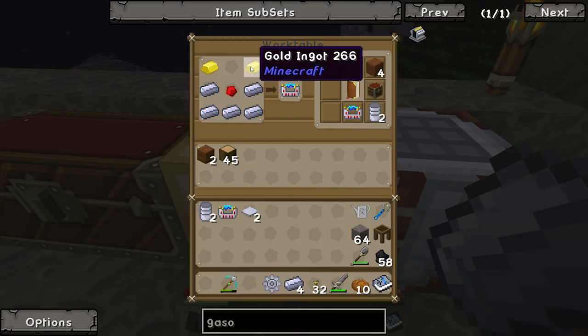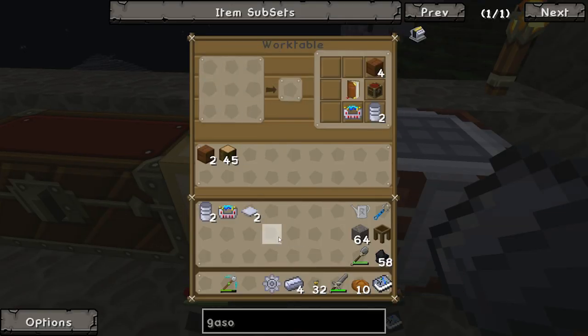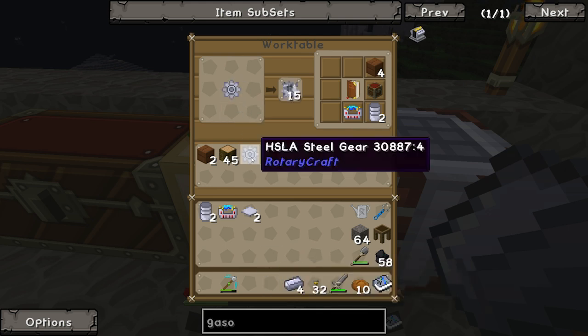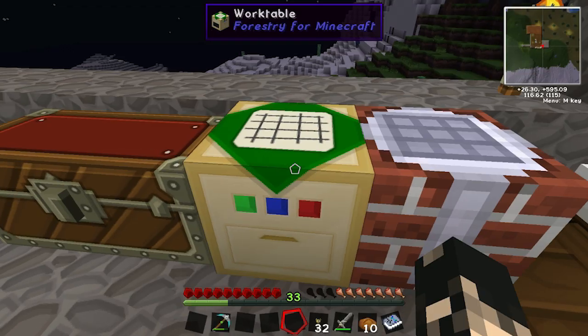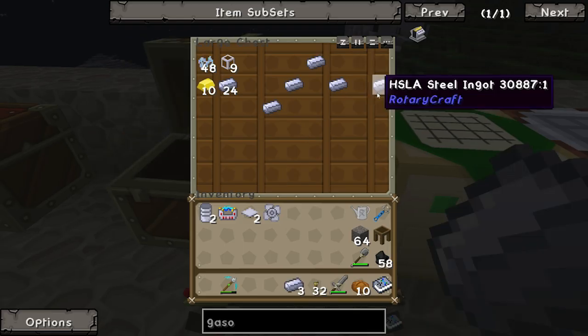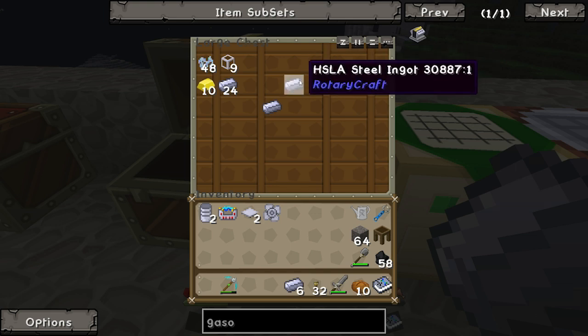Let's make the base — we're gonna need that. Put our steel gear there. Running the output gives us power, that's what we want. Let's grab this. We'll need more gears, we'll need some more blocks.